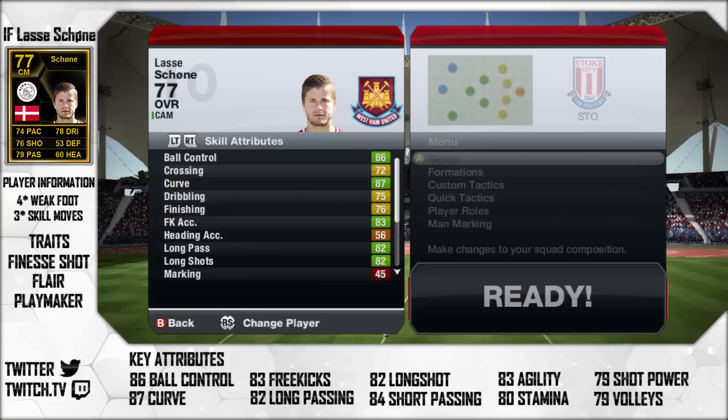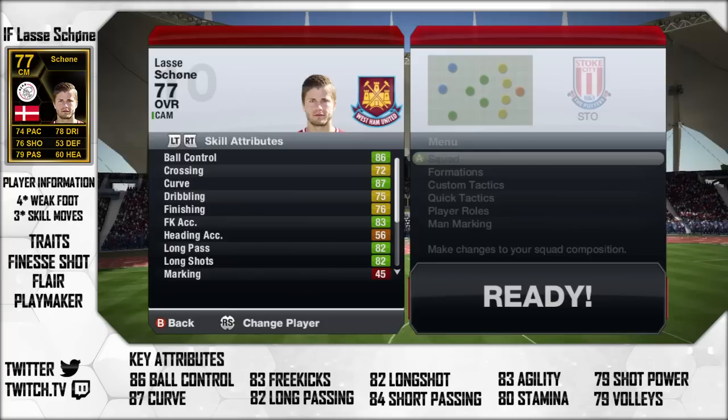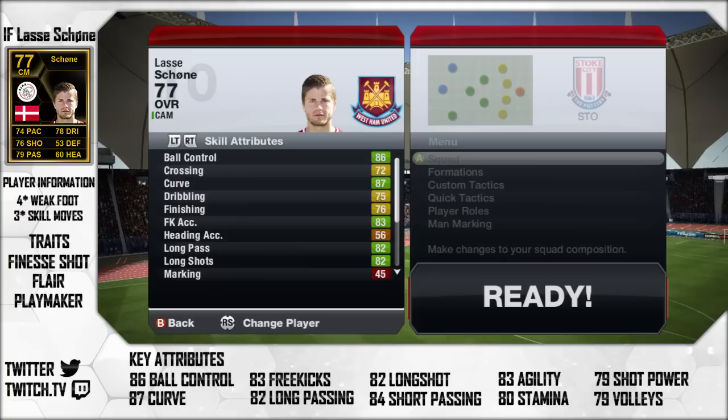Let's have a quick scour through his stats. As you can see: 86 ball control, 72 crossing, 87 curve, free kick accuracy at 83 which is lovely for a centre attacking mid, long pass 82, and long shots 82 — meaning he's got a bullet of a shot. Especially with 79 shot power, that makes him an absolute demon in midfield for taking those long shots just outside the box.